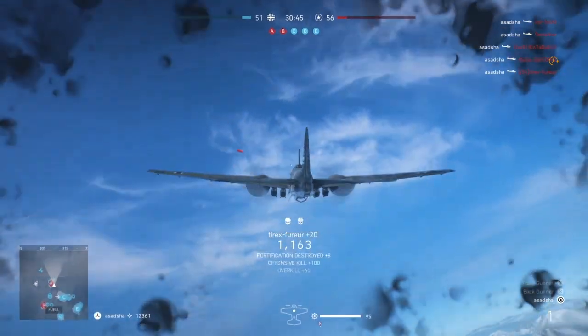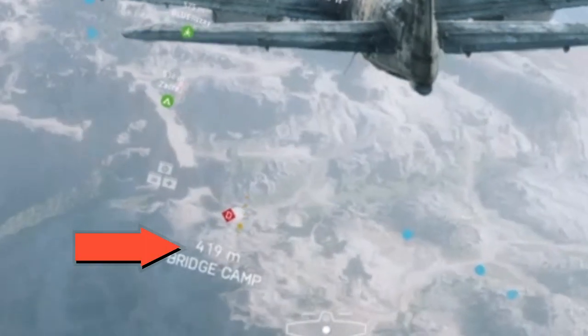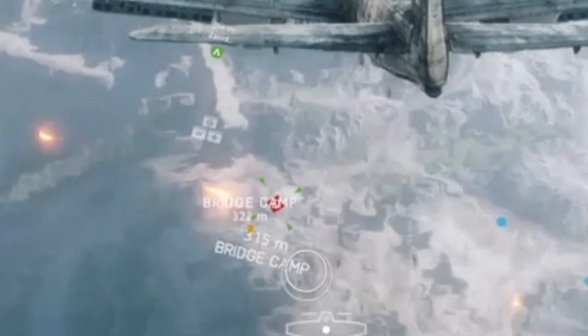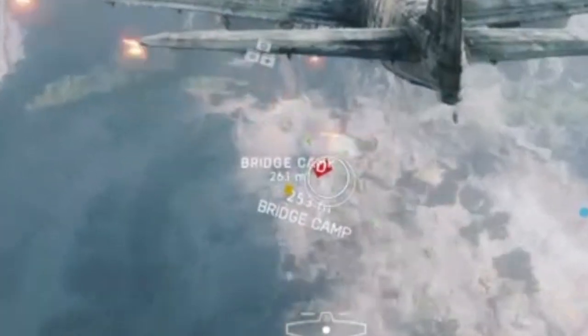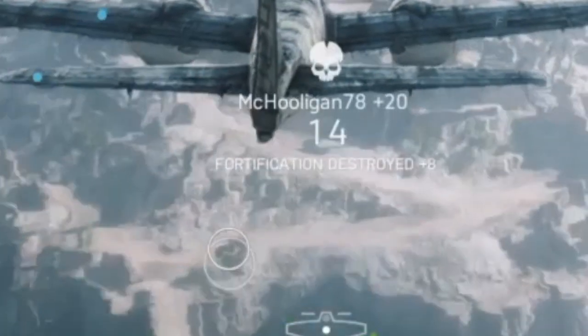And that is how you become a great bomber. Bonus tip: if you look at the map — I'll zoom in and show you — there is a little marker you can use. If you have a friend willing to help you, ask them to mark places on the map whenever you're in a bomber. That way you can tell where the enemies are, even if you're not great at reading the map yourself, and you can always land your hits.